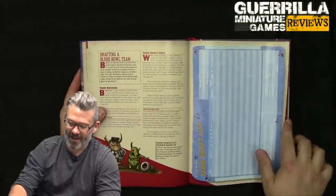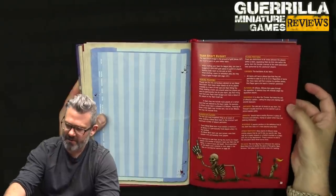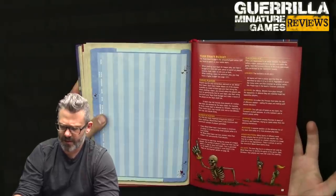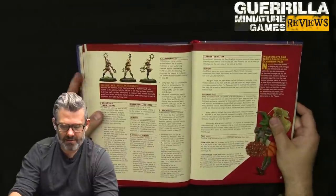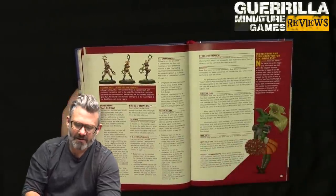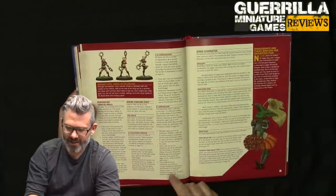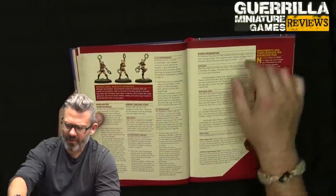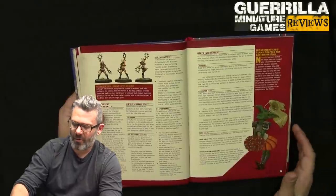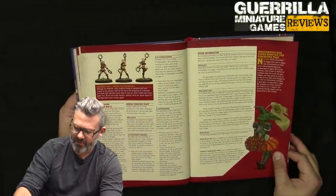The roster is exactly the same as every other edition — 16 players. You get different positions: linemen, blitzers, throwers, catchers, runners, blockers, and big guys like the ogre and trained troll in this box. Sideline staff: you can purchase re-rolls, hire assistant coaches for 10 grand, cheerleaders, and apothecaries — really important in league play to keep guys alive. Your treasury, dedicated fans starting at one, team value worked out by adding current player values plus sideline staff and re-roll costs.